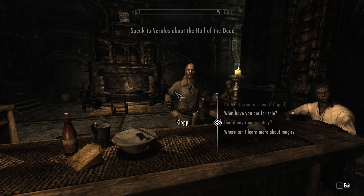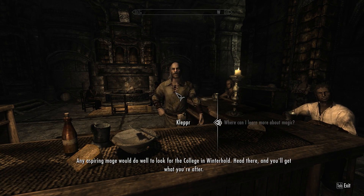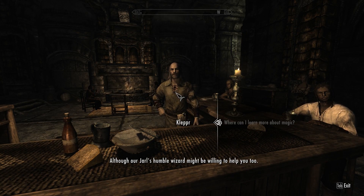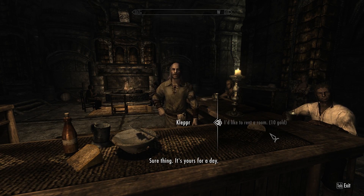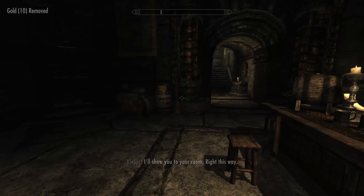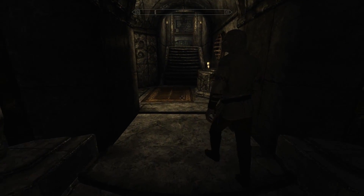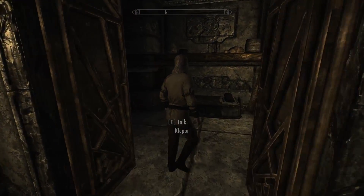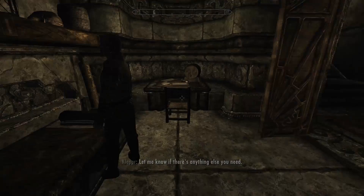Finally done with the rumor dump. I hear a tip about the College of Winterhold for aspiring mages, but I already knew that. I rent a room for 10 gold. The innkeeper shows me to my room — I figured they'd do that automatically and they do. The innkeeper walks in, and I tell Lydia to get out of the man's way.